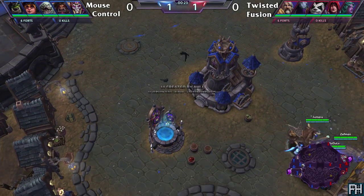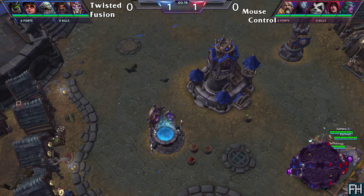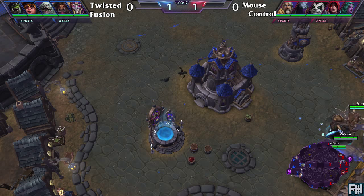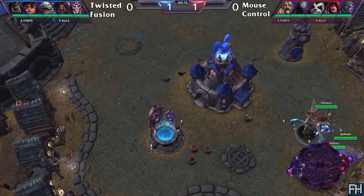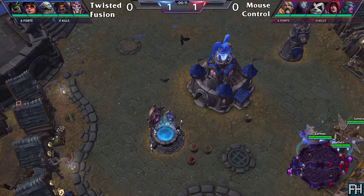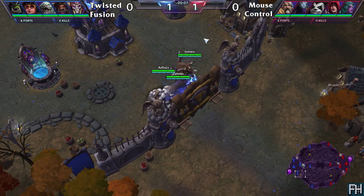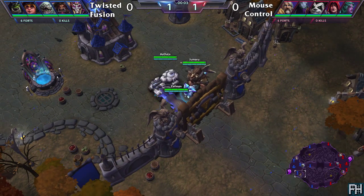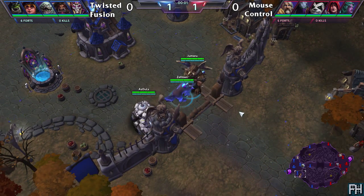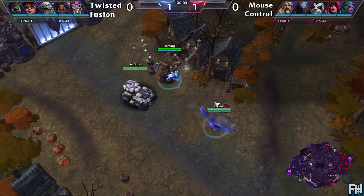We quickly — this I knew would happen. So there's got to be something. That seems okay. Everything seems fine. So we have Twisted Fusion on the left-hand side here, the blue team on Cursed Hollow, the first game of the best-of-five series between them and — I have completely blanked — Mouse Control.